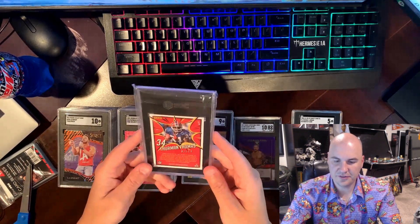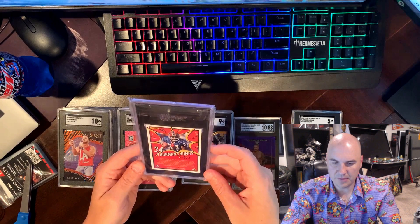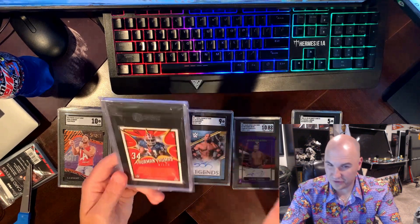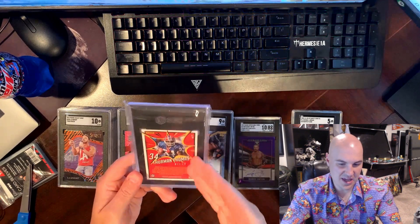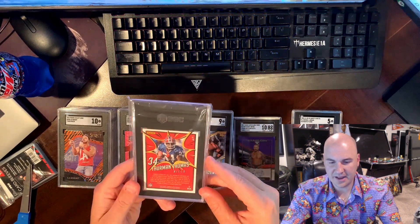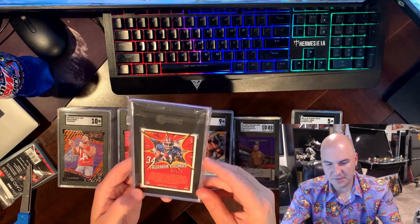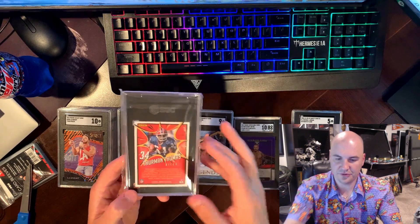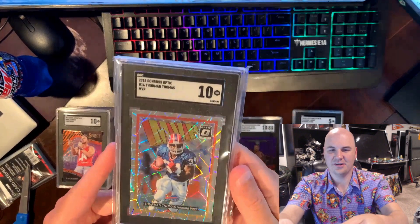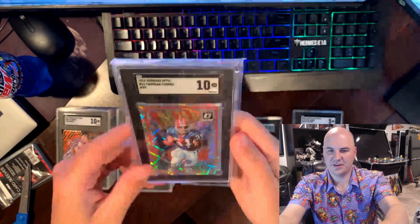Last card of this box — this is a good story. Thurman Thomas. I'm a Bills fan, as you guys know now. I believe this is an old 2018 case hit of Optic, if there even was such a thing. I believe this is a MVP short print set — I'm not positive, you can tell me in the comments if I'm totally wrong. I hope this grades well. This is definitely a PC card if it grades really well — I might even keep it if it doesn't, it just looks like a great card. Oh, it got a 10! Let's go! What a nice looking card that is. That is Thurman — that's the man right there. What a nice looking card.